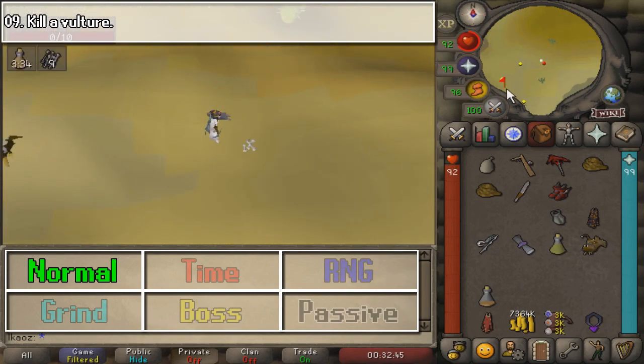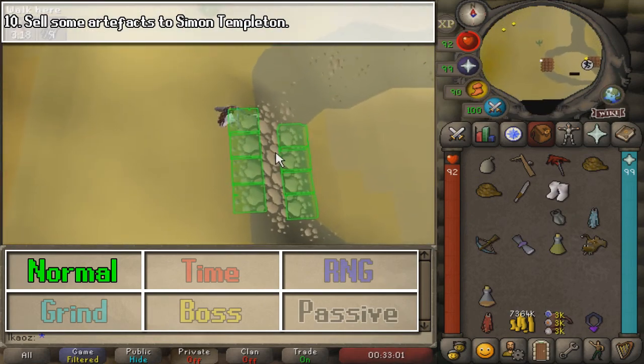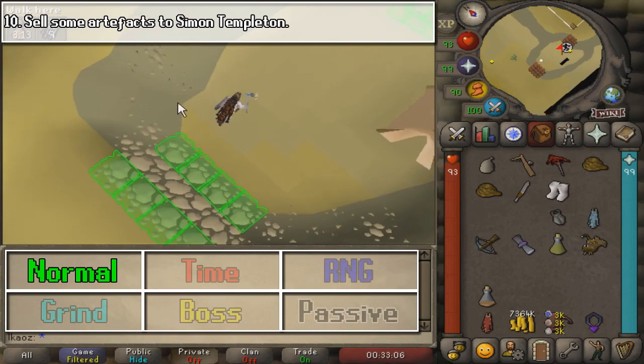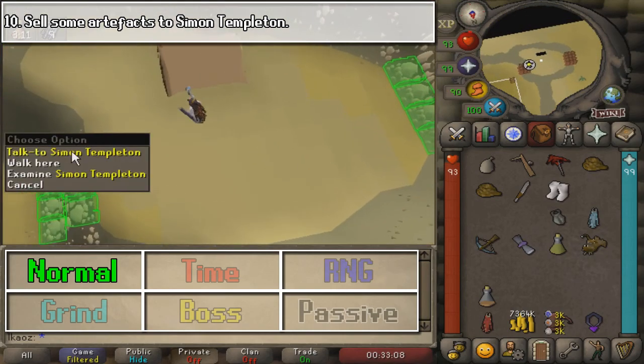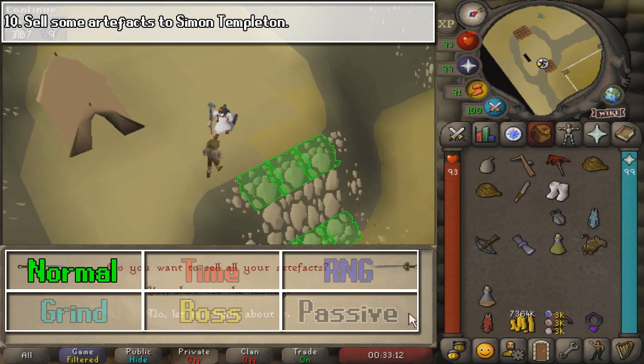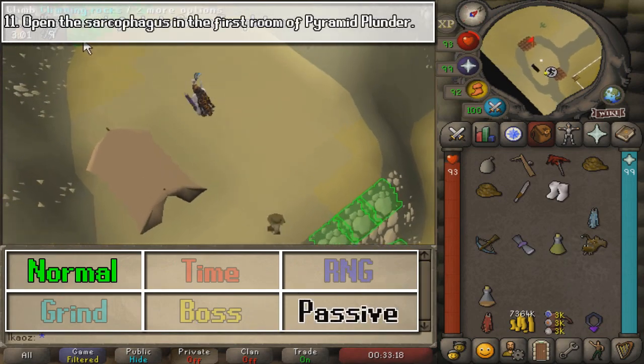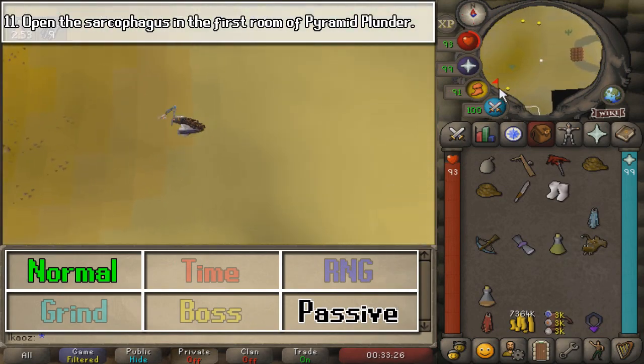For some reason, some of them are standing in the ground and I'm not sure if you can kill those, or if they fly right away. For the next one, you want to bring any Pyramid Plunder artifact to this guy, sell it, and that is going to be task complete. If you're an Iron Man, you will obviously have to do Pyramid Plunder yourself, but even then, that is super easy.